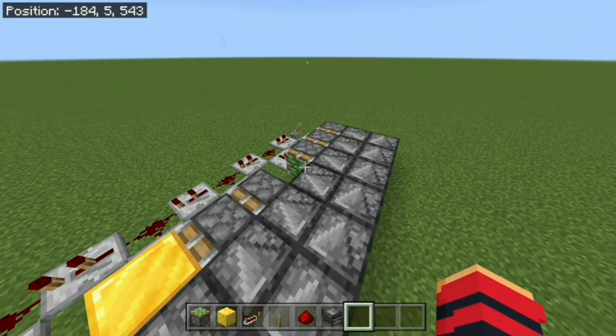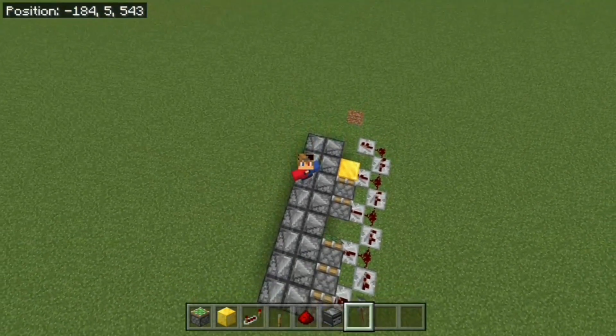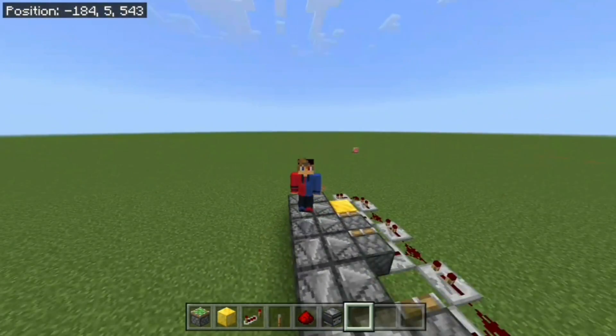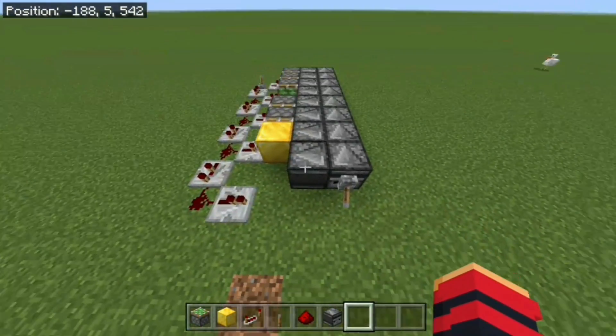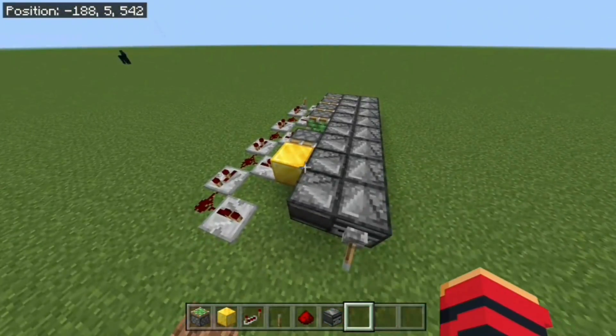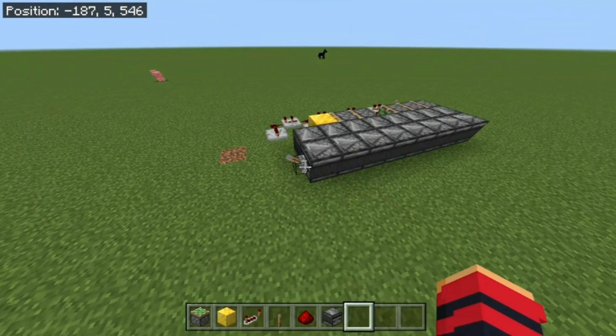Are you kidding me? The problem is as soon as one piston retracts, the one behind is able to extend, making the entire system not work. No matter how many times I flick this lever, it will never fully close — it's always going to be one block off. So the real question is: how do we fix this?